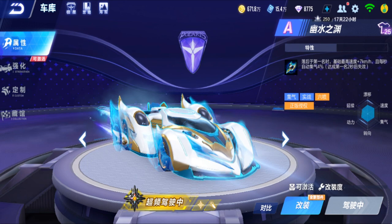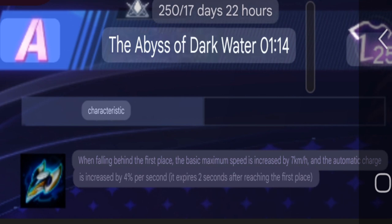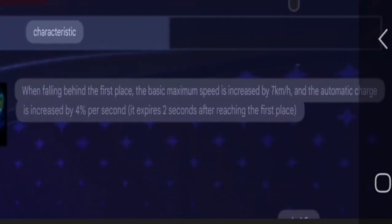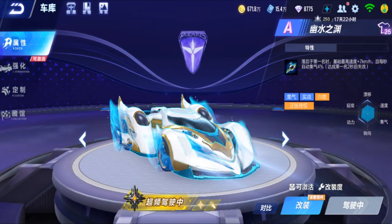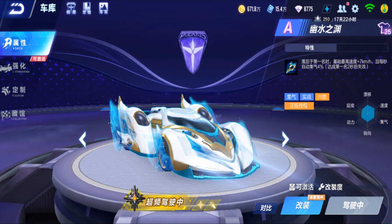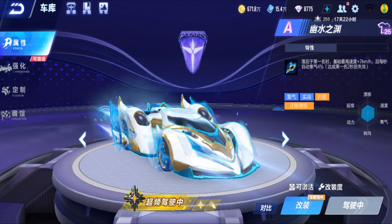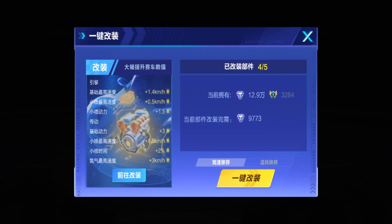The car is called the Abyss of Dark Water. Its characteristic: when falling behind first place, your base max speed increases by 7 km/h and nitro tank charge increases by 4% per second, expiring 2 seconds after reaching first place. So basically it's a comeback car — if you are second place or below, your speed increases and your nitro tank increases.